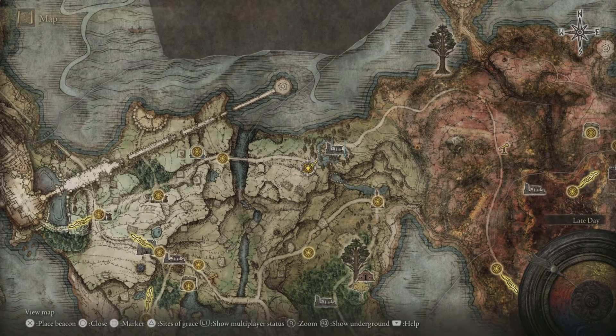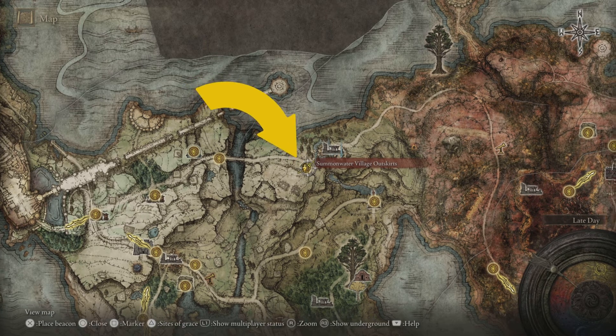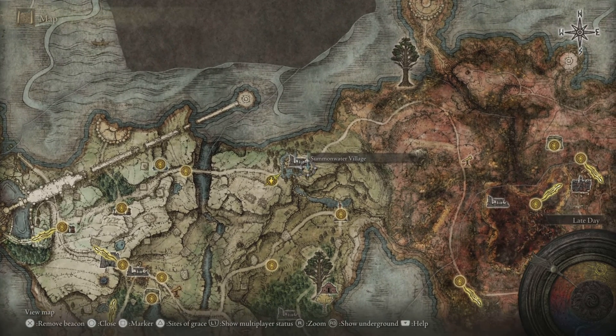I'm going to bring up my map. The current location where I'm at is Summonwater Village Outskirts, and I've just put a map pin on the exact location, which is right here. There is a boss in the area but you don't have to fight them to reach this location.